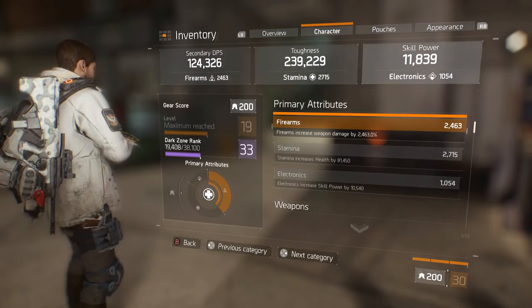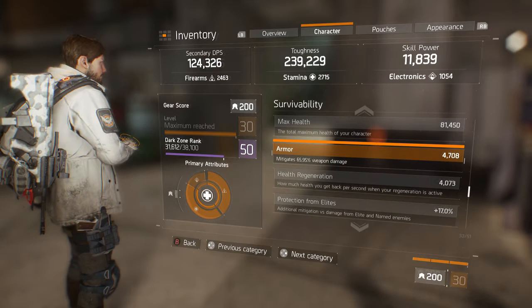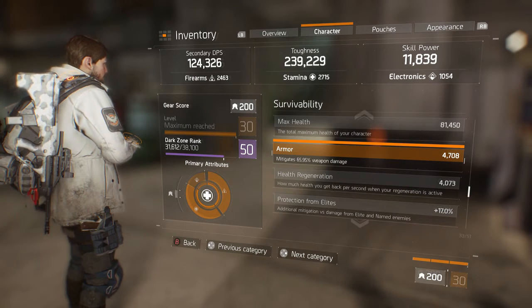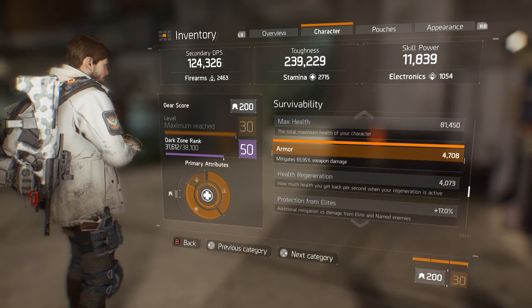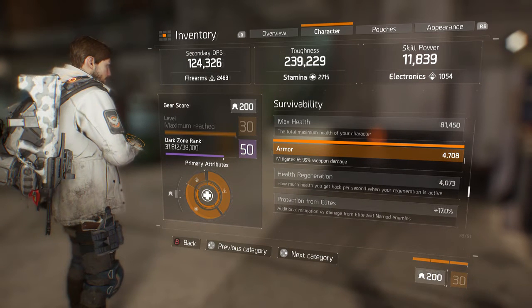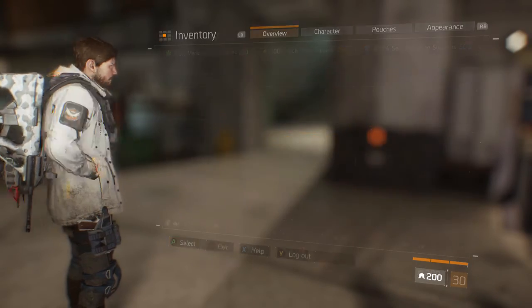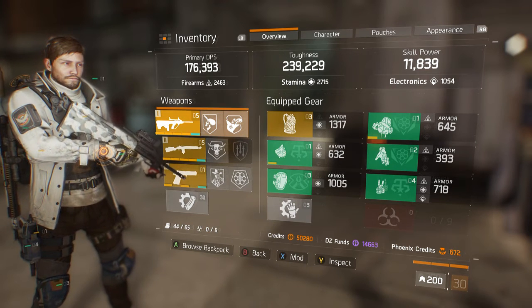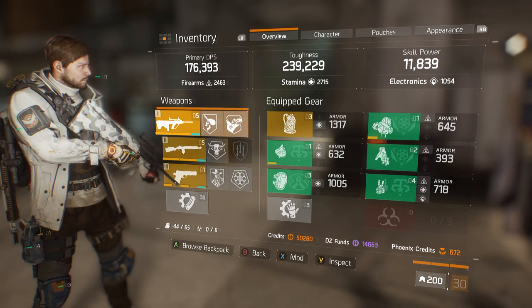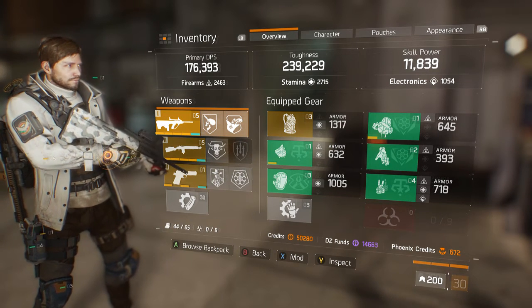Let's go over to the character and show you what my armor mitigates at. The armor is about 9-10% away from the mitigation cap of 75% — we're currently at 65.95%. I'm trying to get this as high as I can before I go into the Underground. I just haven't played much lately; it's not fun playing on your own. But I think there might be a group I'm rolling with soon, which will be exciting.